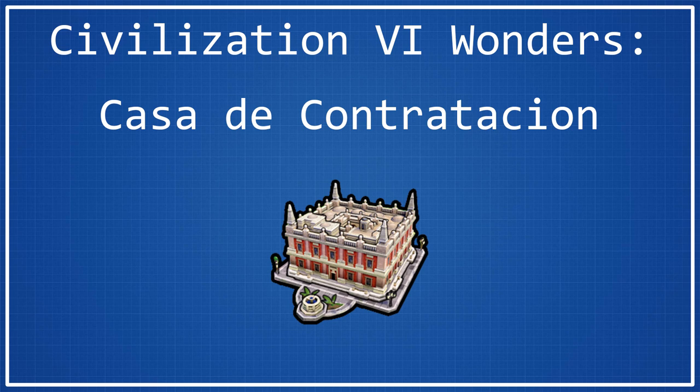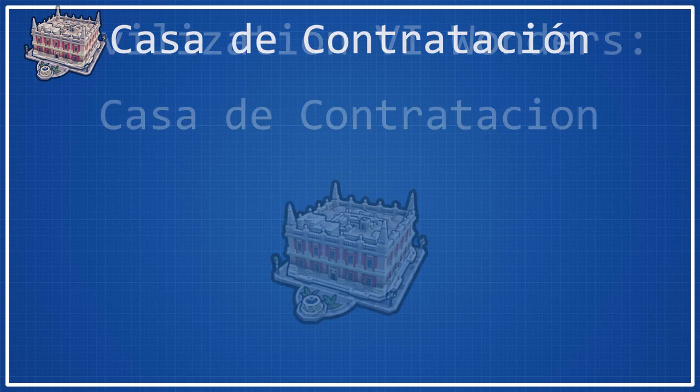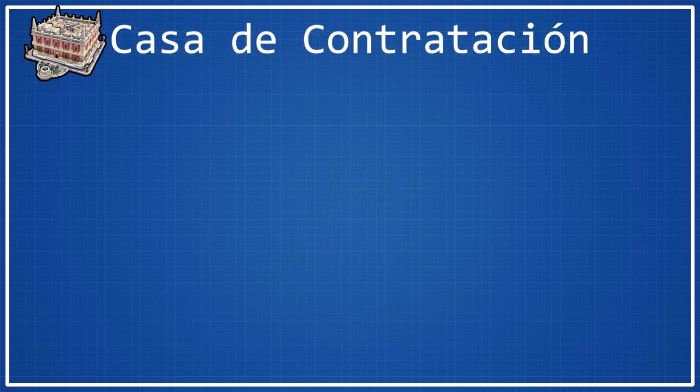Hello everyone, I'm TheSaxyGamer and today we're here for yet another Civilization VI Wonder Spotlight where today we will be taking a look at one of the more unique wonders in the game — one that is a little bit hard to say for my American friends — and that is Casa de Contratacion, or if you're not Spanish, you can just call it Casa. So without further ado, let's go ahead and start looking at the various properties of Casa.